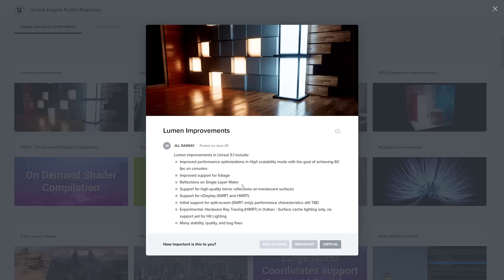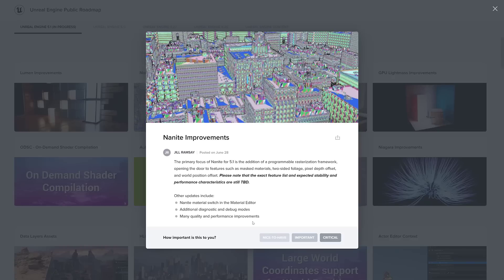In terms of what improved on Lumen: improved performance in the high scalability mode with the goal of achieving 60 frames per second on consoles; improved support for foliage; reflections on single layer water; support for high quality mirror reflections on translucent surfaces; support for LED displays; initial support for split screen with performance characteristics still to be determined. On the experimental side: hardware ray tracing in Vulkan, surface cache lighting only with no support for hit lighting yet, and many stability and quality bug fixes.